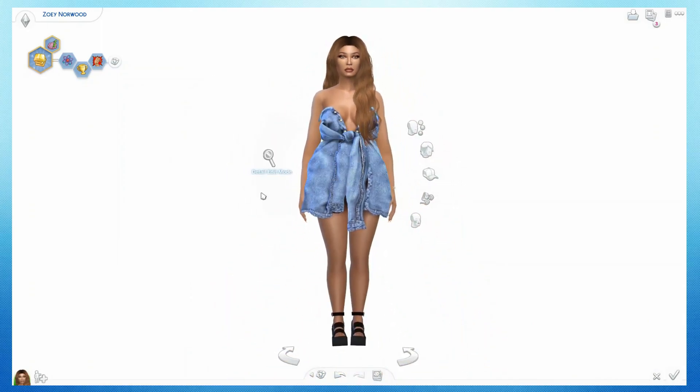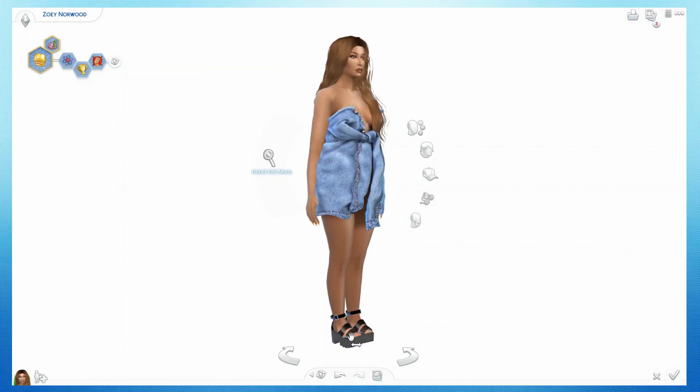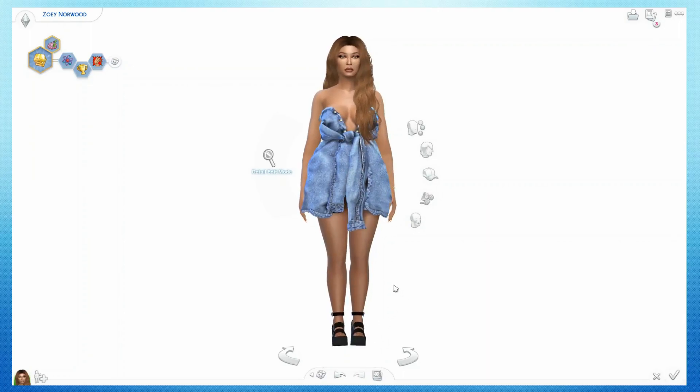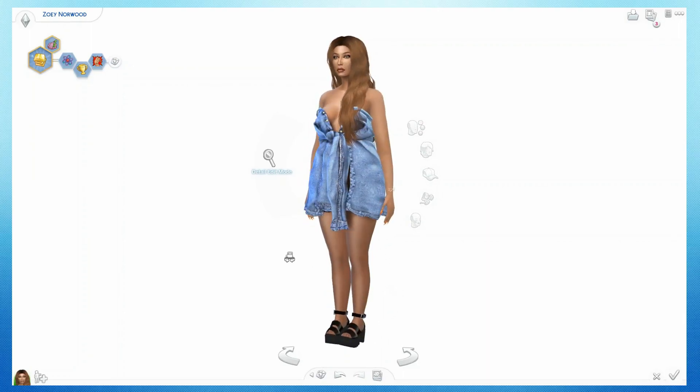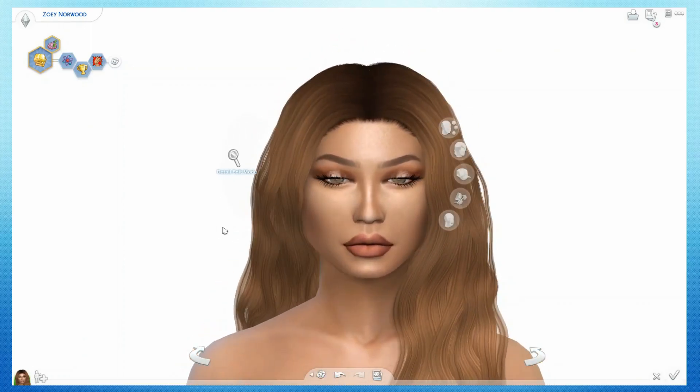And then this is her everyday outfit — I really like this dress. The shoes are actually growing on me with this dress. I wasn't sure about the shoes at first but now I kind of like them. I gave her orange nails and a bracelet, and the makeup's really pretty. Yeah, so that is her!